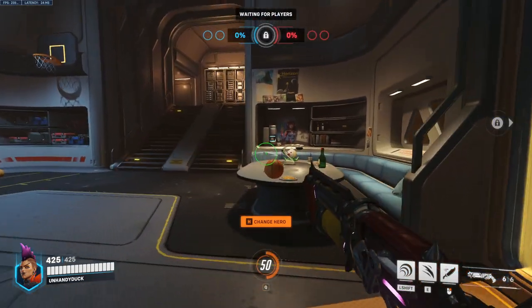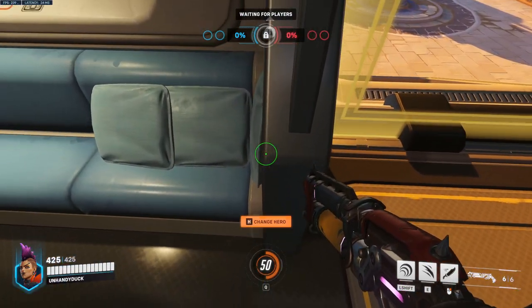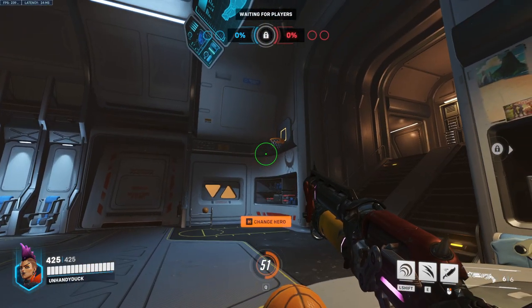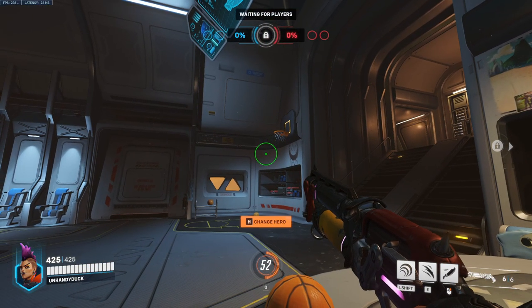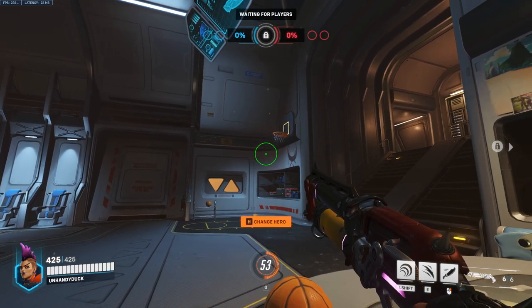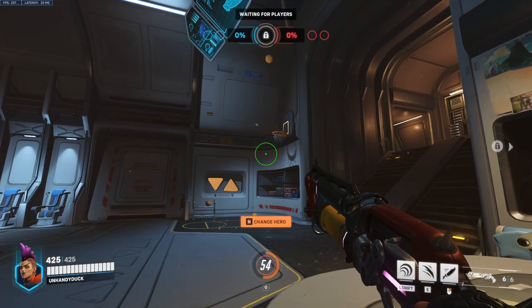Next up is Junker Queen. For this one, we're going to line up a little differently — right here on this edge, then turn around and walk towards the ball until we bump into the table. Take the edge of her circle crosshair and put it right on this little line here, just like that, right even with that. Melee, and that will go in every time.